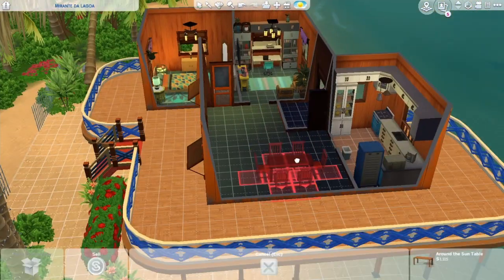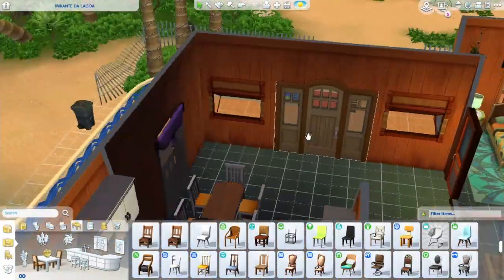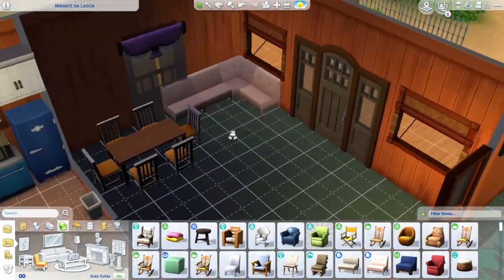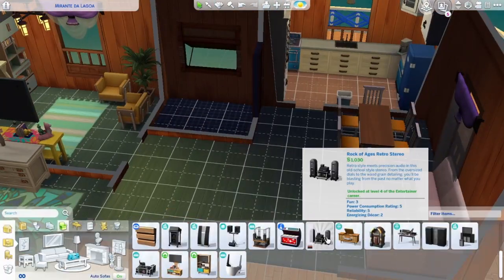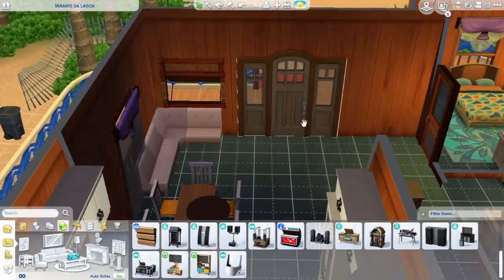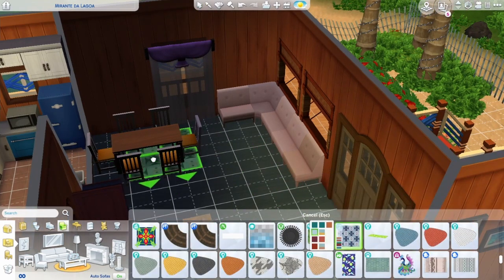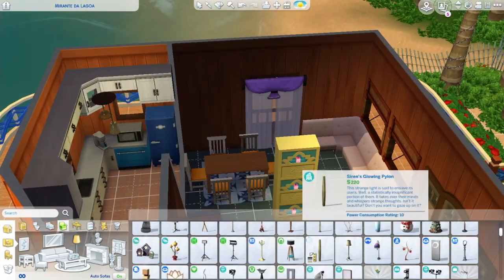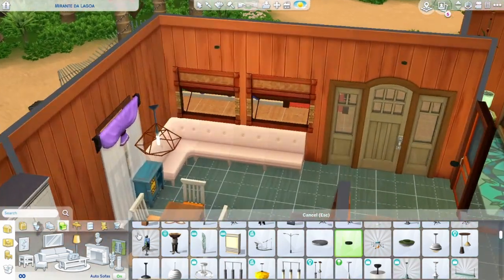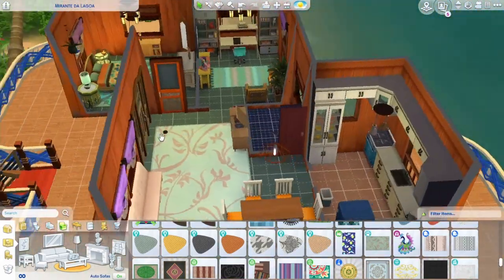Coming back to the actual build — there's a relatively small kitchen with no room for eating, but there is a nice dining slash living room which is also relatively small. I didn't want to build a home that was too large, but everything your Sim needs should be there: a table for six and a nice modular sofa. There's no TV here — I often do that just to make Sims seek other kinds of entertainment. They have the computer, the radio, and the ocean right there for swimming or sunbathing.